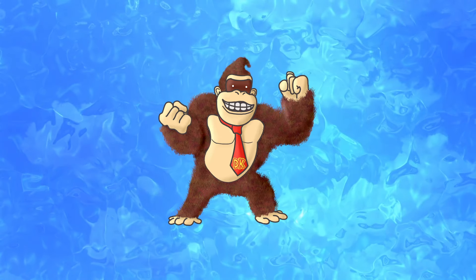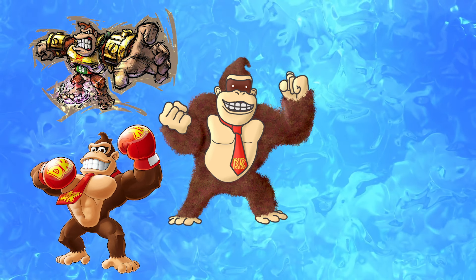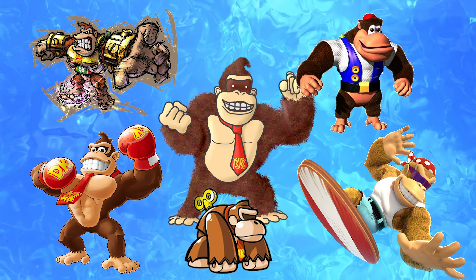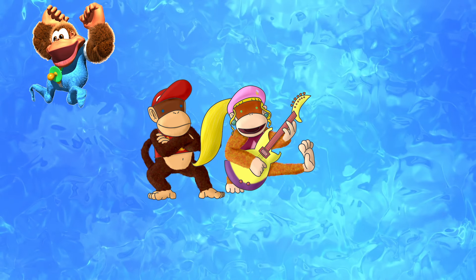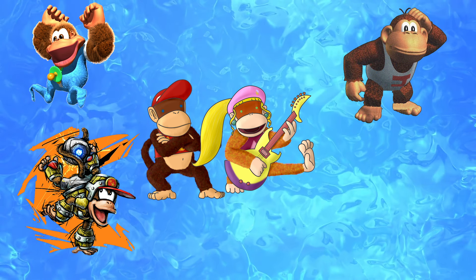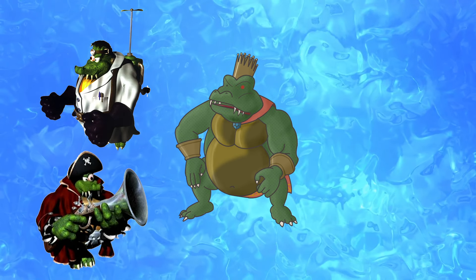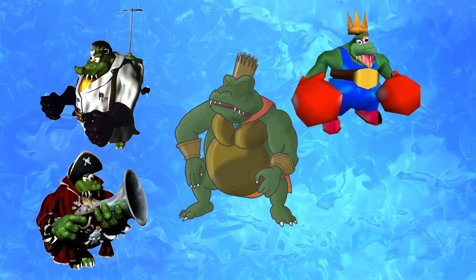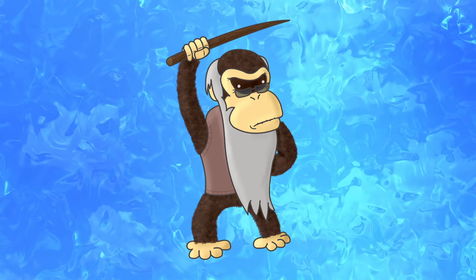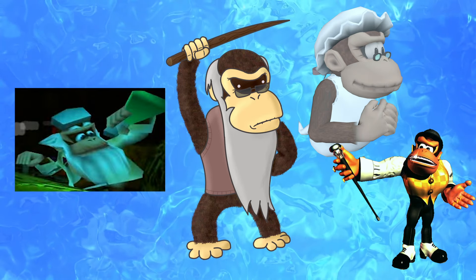For alternate costumes: DK could use his boxing gloves, his Strikers Charged outfit, look a bit more like Mini DK, or have alts of Chunky Kong and Funky Kong. Diddy and Dixie could vary between Kiddy Kong, their Strikers outfits, maybe even Donkey Kong Jr., and Dixie could also be Tiny Kong. K. Rool needs the Captain K. Rool, K. Roolenstein, the boxing K. Rool outfits, and possibly even a Klump outfit. Cranky Kong could be the scientist Cranky from DK64, or even alts of Wrinkly Kong and Swanky Kong.